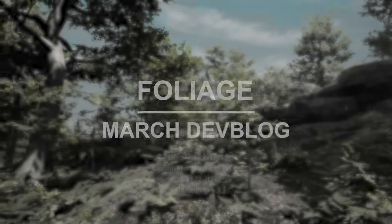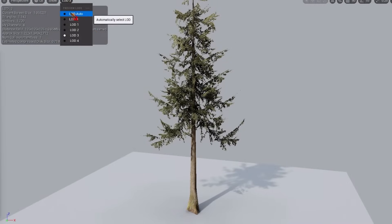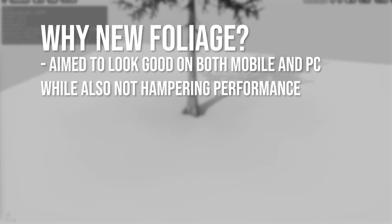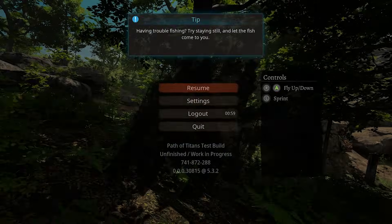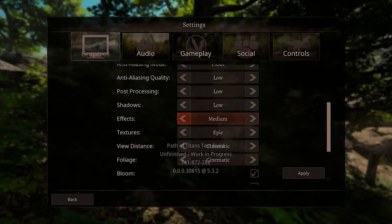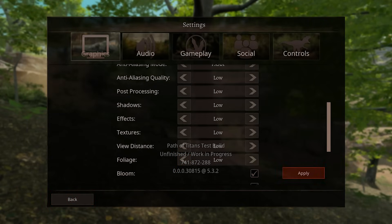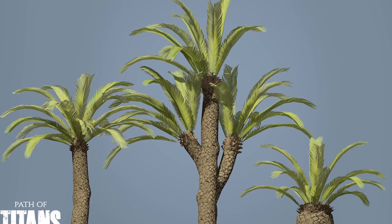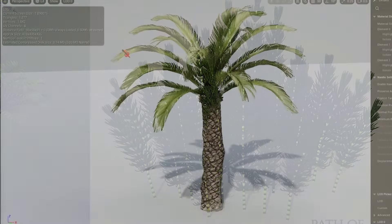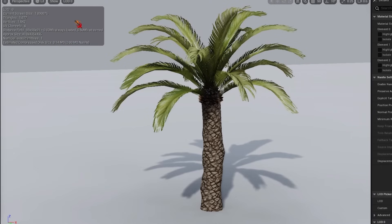The developers shared more about upcoming foliage changes to the game, and also explained why these changes are as important as they are. What's most important is how they look on both mobile and PC, without majorly hampering performance. At the moment on lower-end graphics, foliage has substantial issues — some not visible, and others looking very chunky on lower levels of detail. The developers showcased new foliage they plan to bring to the game: black tree ferns, king ferns, horsetails, and reeds. The overall plan is to make sure the systems are optimised for mobile while still looking visually pleasing on PC.